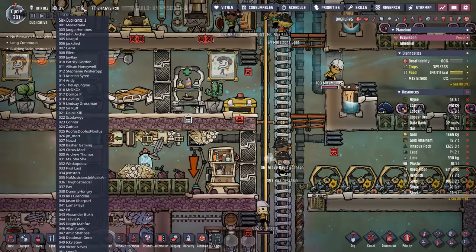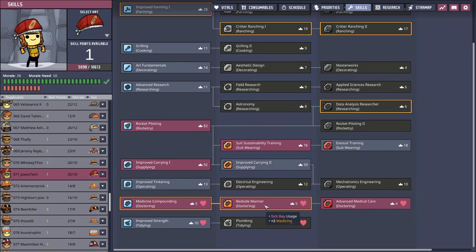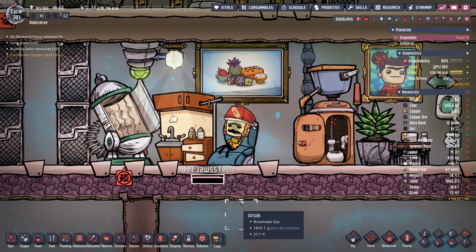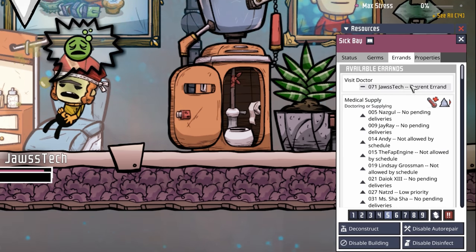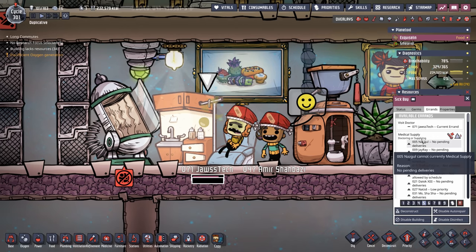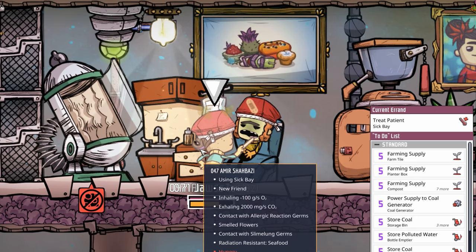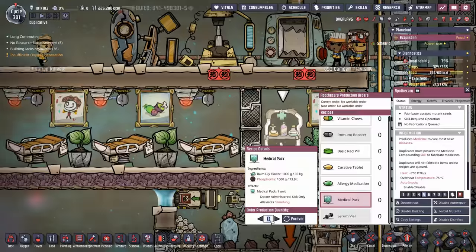We only have enough bomb lily for about 35 more medical packs but for now that's good enough. Every once in a while a dupe pops up sick — the list is so long we can't even see which one. If it's slime lung they'll come to the sick bay and be treated by any doctor with the bedside manner skill. Unfortunately in this case it's one of our doctors that has slime lung. There are two errands on the sick bay: visiting the doctor and medical supply doctoring. Dupe number 47 Amir Shabazi provided the treatment and Jaztech is no longer sick.